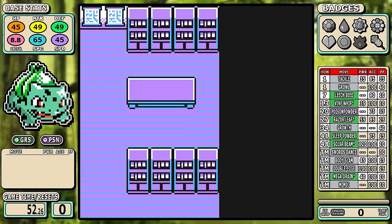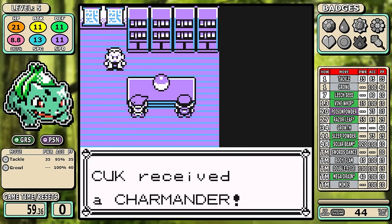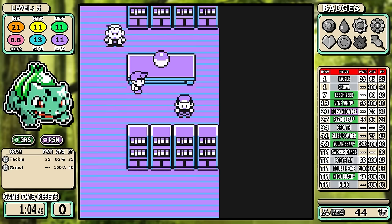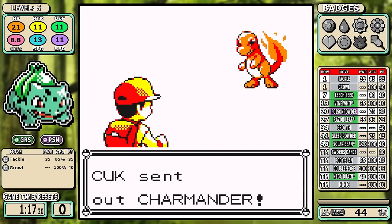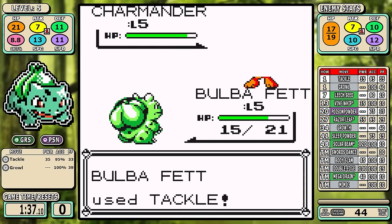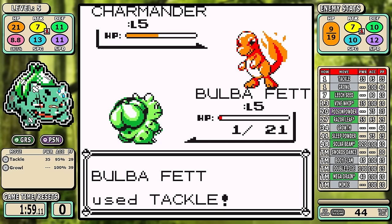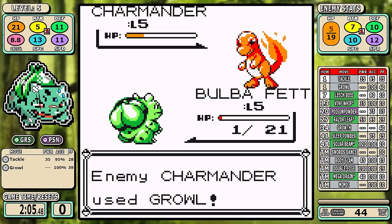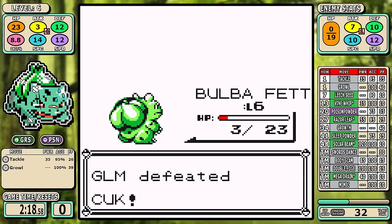Bulbasaur is universally liked, but it was actually a pretty frustrating run — I'd go as far as to say I didn't particularly enjoy my first playthrough. Before we look into the information to explain that, let's look at this first rival fight. Keep in mind this is the tutorial battle and it's not great. Charmander is superior in every way: it's faster, hits harder, and Scratch is better than Tackle in every single way. I barely survived by the skin of my teeth, and this is just a little taste of the underlying problems for the run.